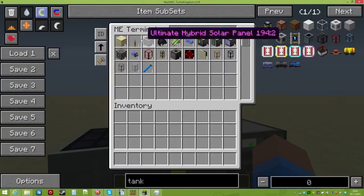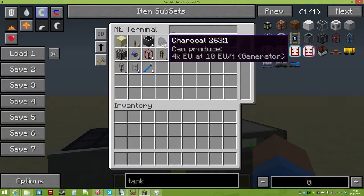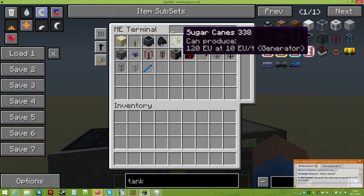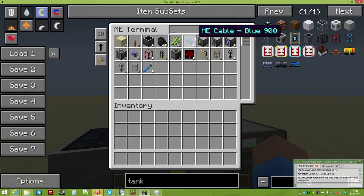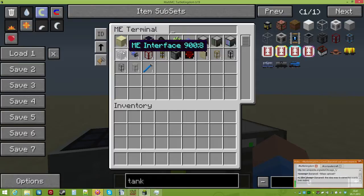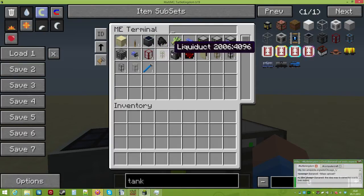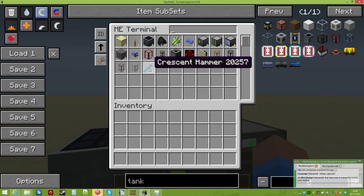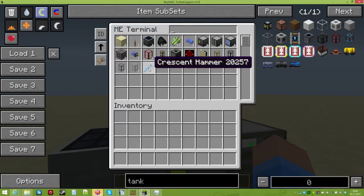You will need some levers if you want to, obviously charcoal or coal and sugarcane or petroleum, then ME cables for the Applied Energistics part, some ME interface, two persistent export buses, a tank, some liquiducts, obviously distillation towers or target gates, some facades if you want to cover it up, and obviously some BuildCraft pipes and a crescent hammer or any BuildCraft and Thermal Expansion wrench that you can use.